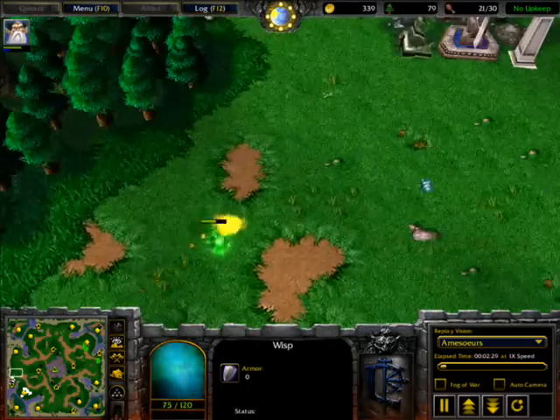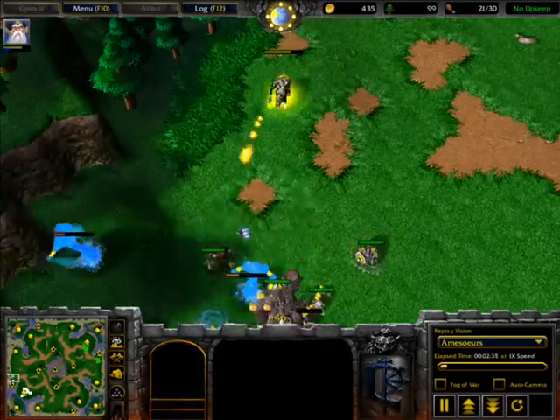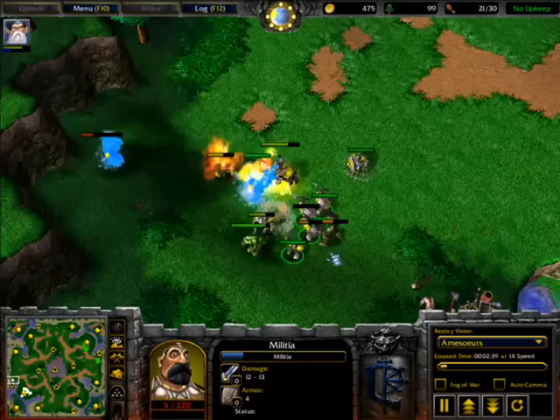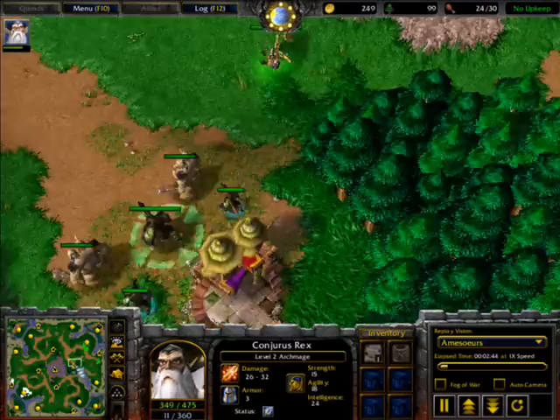A wisp is coming here. He knows that the Archmage is here. Now he is going to detonate himself — and he does detonate himself. One peasant is going down but he is still alive. The troll is not, though. And the Archmage is elevated to level 2 over here.